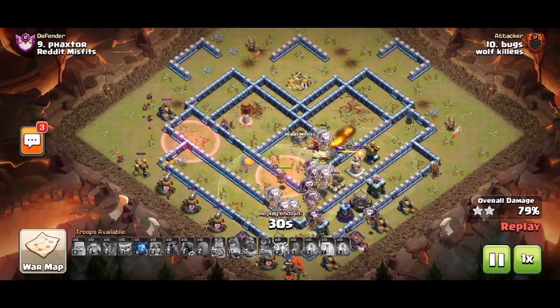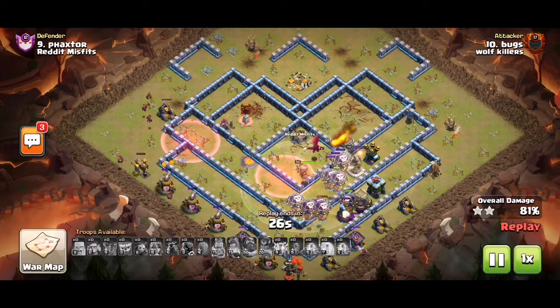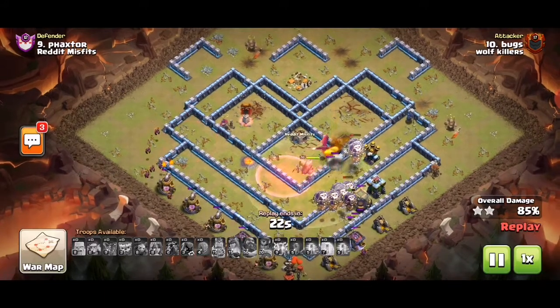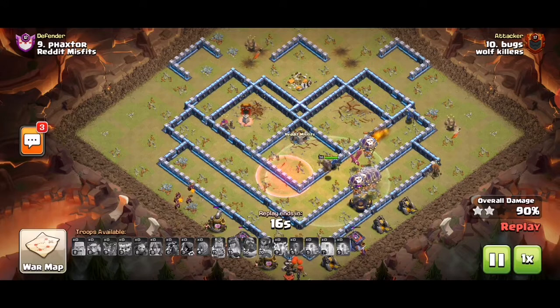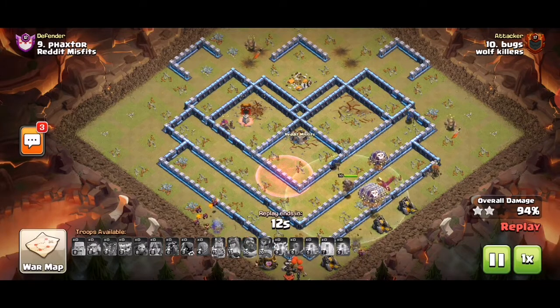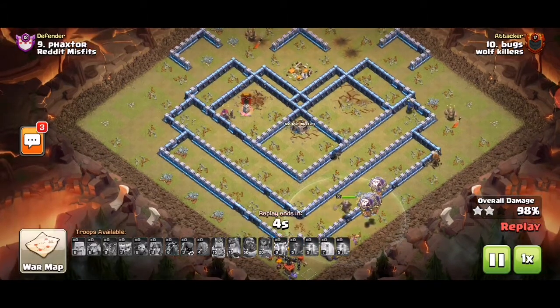There's a dragon targeting it, and the loons came in time to tank for the dragon. The dragon takes out the RC eventually. It was that haste in the core that really helped out, because the loons not only took out defenses but also provided a tank for the dragon so it could eventually take her out. It was a bit risky but it paid off in the end.